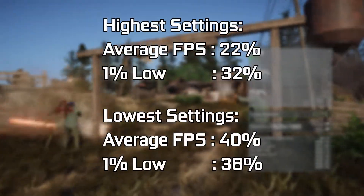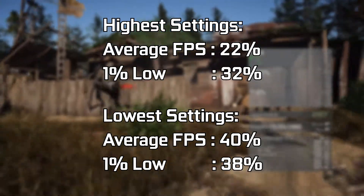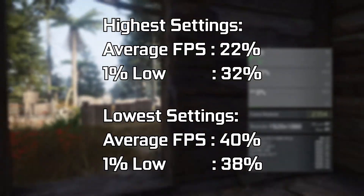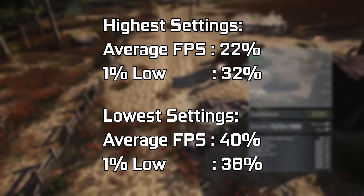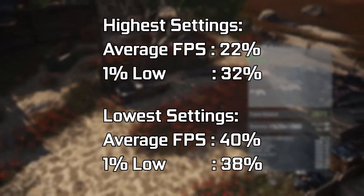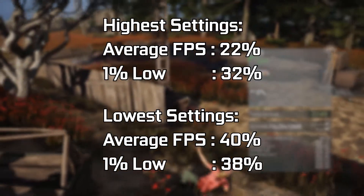For all 17 games tested, on average at highest settings there is an increment to average frame rate of over 22 percent and one percent lows of over 32 percent. At lowest settings, almost 40 percent increase to average frame rate and over 38 percent in one percent lows can be seen. It's quite clear that upgrading to 32 gigabytes in dual channel gives a massive improvement in gaming.